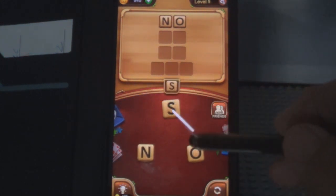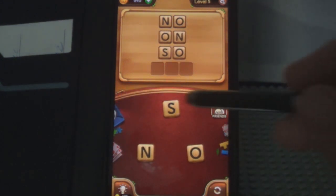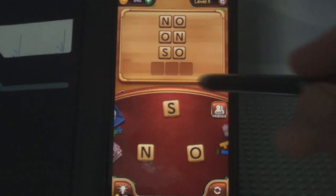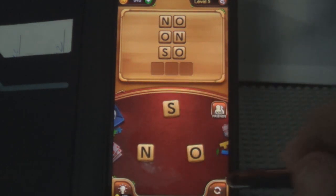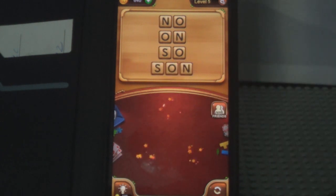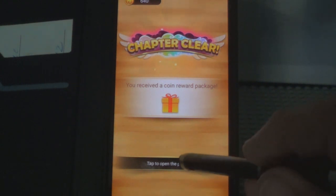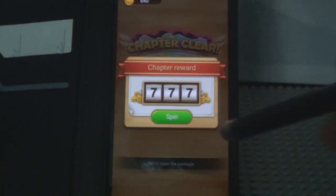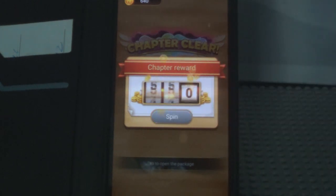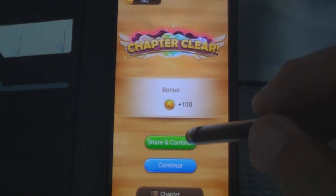All right, yeah, that worked — three-letter now. Let's see — you can shuffle the letters around right here. SON — I bet that's it. That was it! Clear another level. Ooh, receive reward package — let's see what happens here. Spin — oh, 100 points! We'll continue.